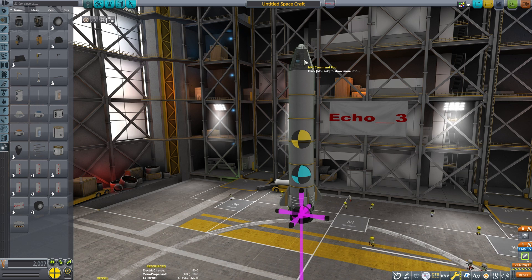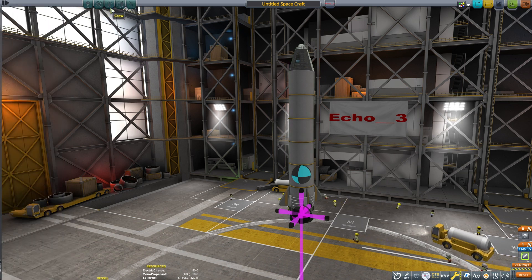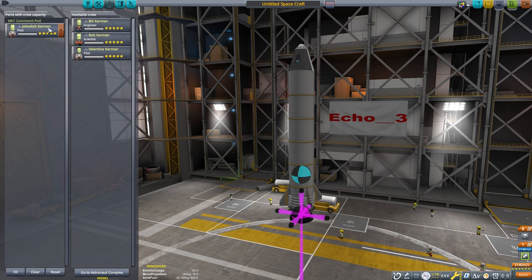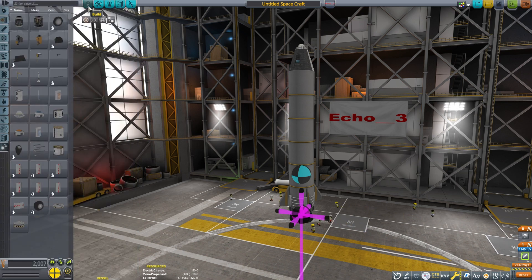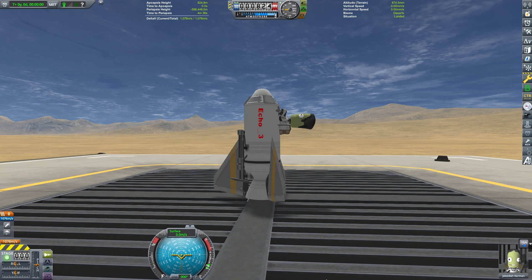Every rocket that has a command pod needs a pilot. You could put an engineer or a scientist in here, but they will not have the ability to maintain stability like a pilot will. Different pilots and probe cores have different levels of stabilization, or SAS as the game calls it, with a higher level probe core and pilot able to offer more stability options.